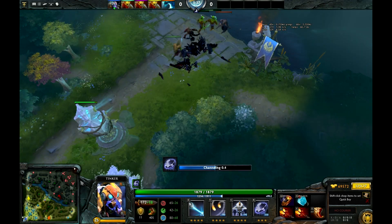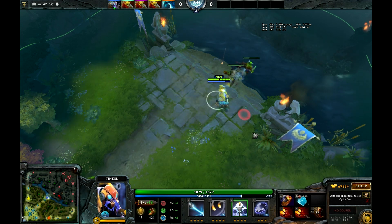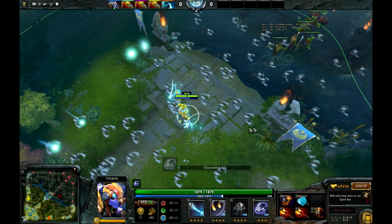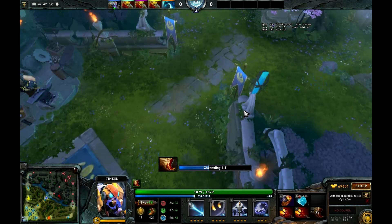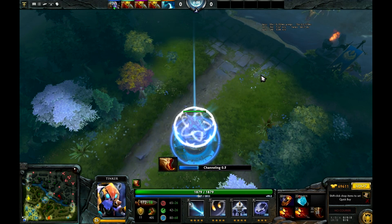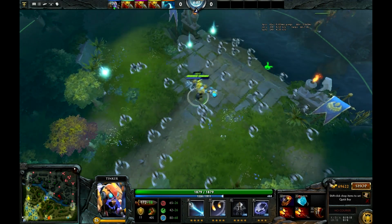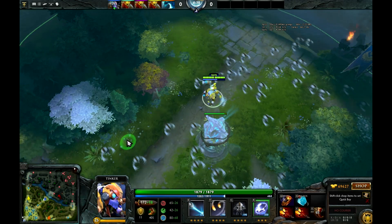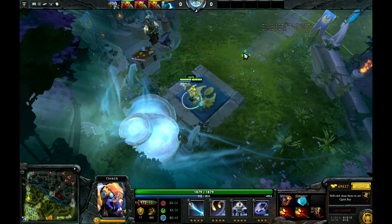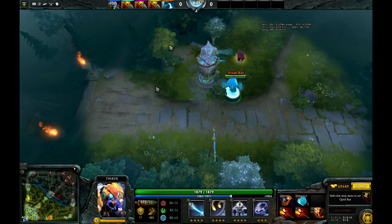Another interesting thing you can do is — let's say you're going to your lane and you want to cast something like a Marcher Machine. You can actually bottle up and get your mana back. You can get a total of 2 charges by doing this. So if you have a hero like Magnus with a pretty low mana cost Shockwave, or Venomancer who can drop a plague ward, the possibilities are endless in terms of using that mana.